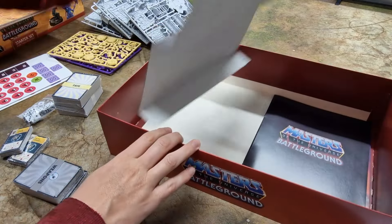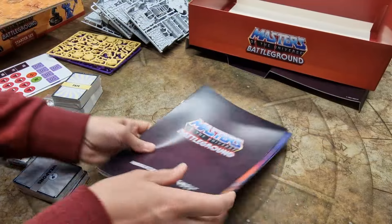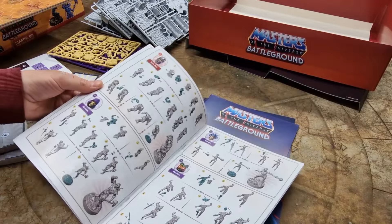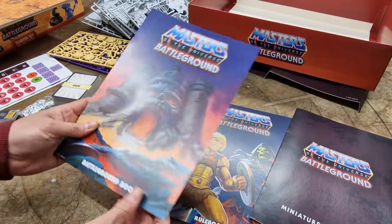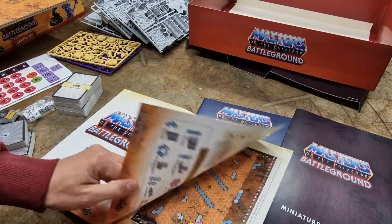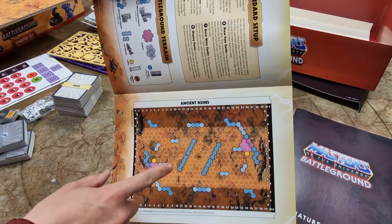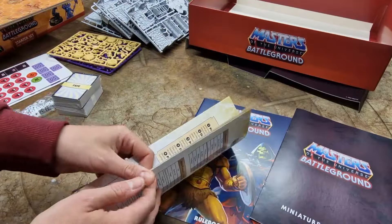There are publications in here as well to go with this — assembly instructions showing you how to build all the models, and a Battleground book. The layout is fantastic; they're really good and every effort's been made. As I mentioned earlier, fixed games for fairness — they show you exactly how to lay these out. Here's the Ancient Ruins scenario.